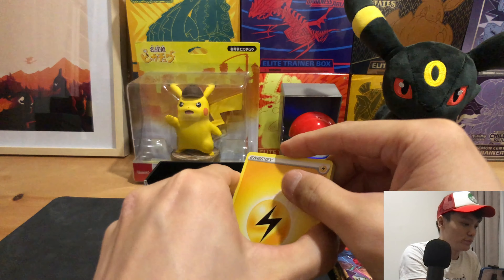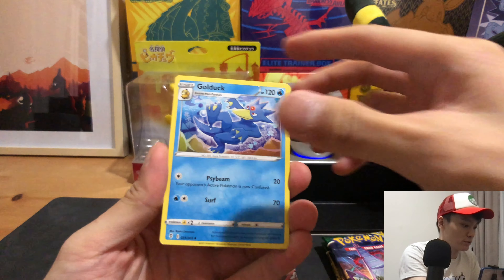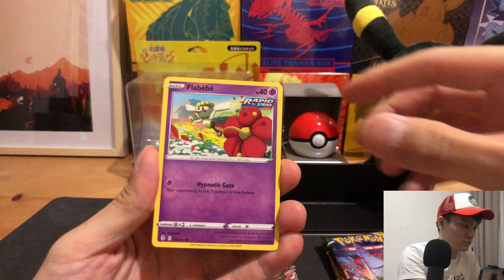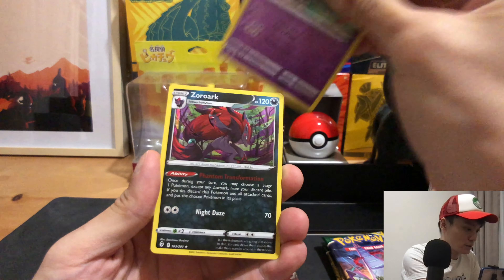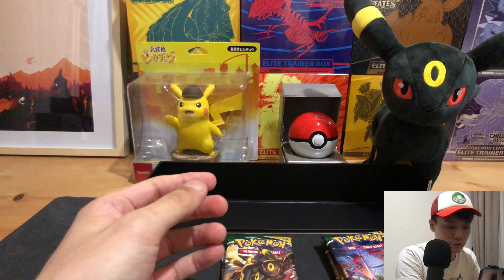Let's see what we get. Energy, Palpitoad, Golduck, Bushido, Shakebird, Mienfoo, Braviary, Gorilla. Next pack: Energy, Palpitoad, Sableye, Litleo, Floatzel, and a Zoroark — and it's a holo.